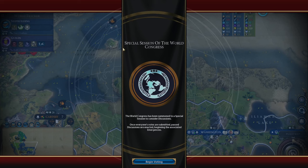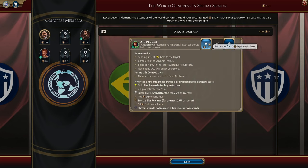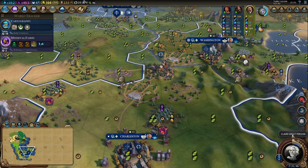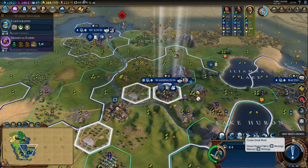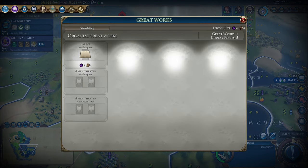Another diplomatic opportunity has come in the form of a special session of World Congress — an aid request to one of the AIs. We can gain score by sending gifts of gold or completing the send aid project, and whoever wins the aid project gets two diplomatic victory points. I don't necessarily care about their natural disaster, so I'm going to vote it down. Thanks to our wonderful theater districts in both Washington and Charleston, we've finally unlocked a great person — a great writer. We made it to 120 great people points, earning 6.9 per turn, and when we recruit them, we now have a great writer. Great writers create great works of writing, and the first one will pop in Washington.